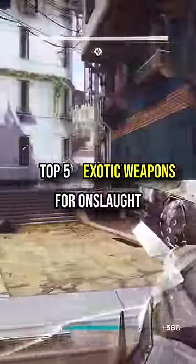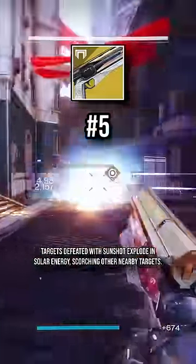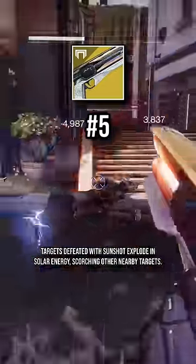The top 5 exotic weapons to use for the new Onslaught game mode. At number 5 is Sunshot. This hand cannon is extremely effective against large groups of trash mobs, which there are plenty of in Onslaught. Kills from this weapon cause an explosion that can chain, causing more explosions.